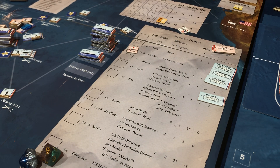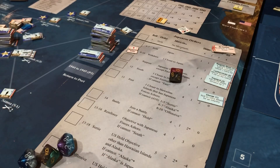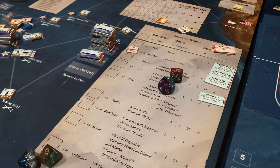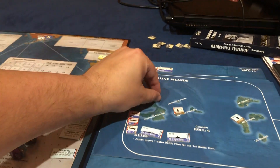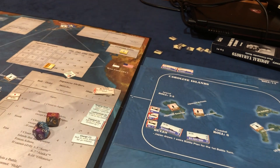Then we move on to the naval attack — I'm rolling two sevens. A ten and an eight — come on! Nothing happens there. We land and go straight to the foxhole. They land and hit the beach. I was hoping to hit the transport.